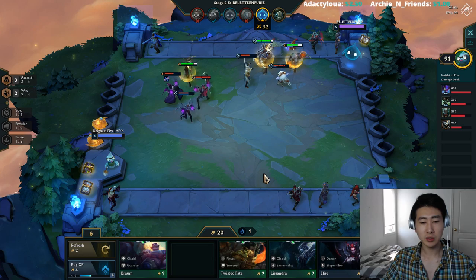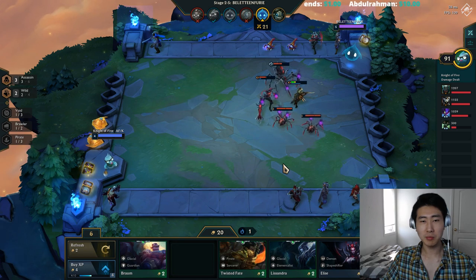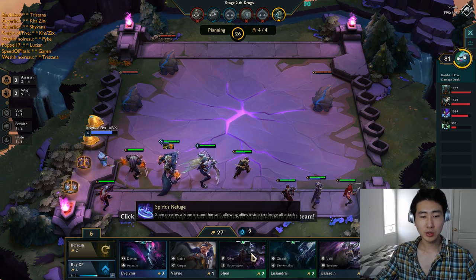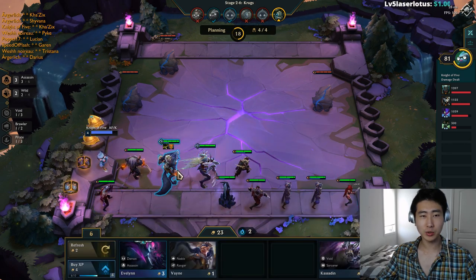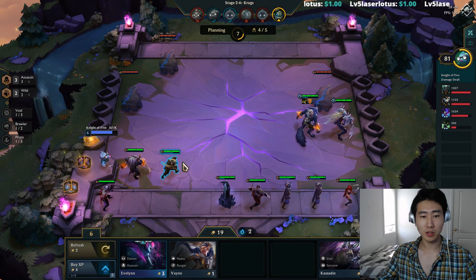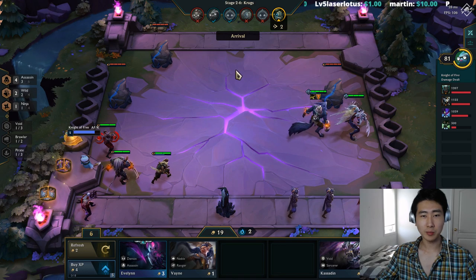Sometimes with ninja assassins you have space for Elementalists and they work together because Cannon is already an Elementalist. The issue is you rarely get there because you need to fill the six-assassin condition, so we'll hold off on Lissandra. We got our second ninja. This is a game where we're not super lucky on assassins — in most games I would definitely see a lot more. In this round you want to position your assassins in the left-hand corner.